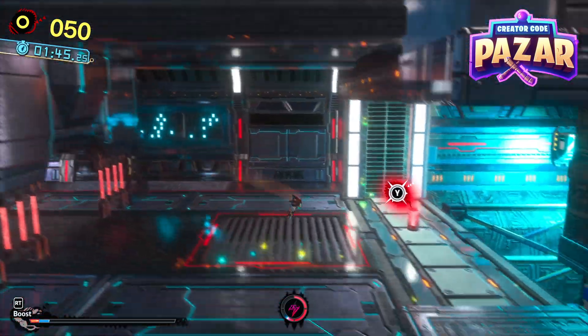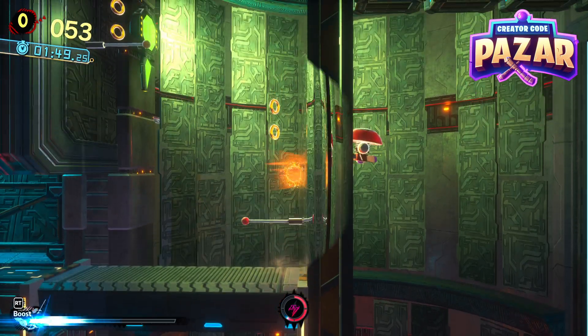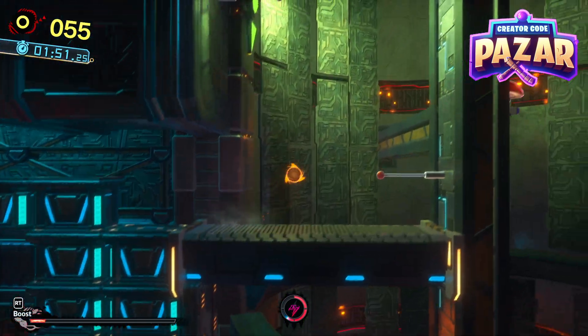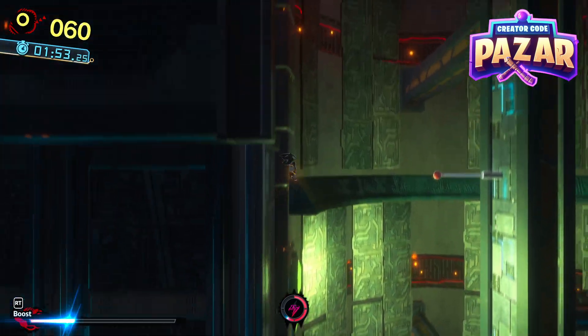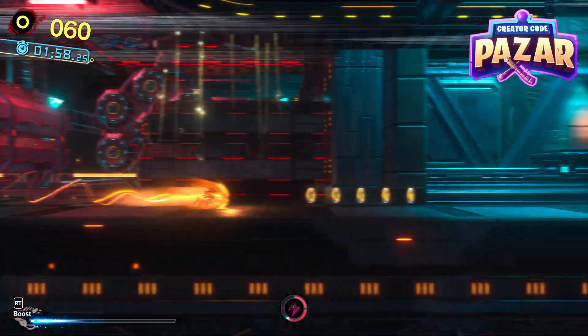Here, we have to activate the Chaos Tear by hitting Y, and that will open up the next door. Then we just jump up — up and up and up — and we are going to jump onto this lever again and run.